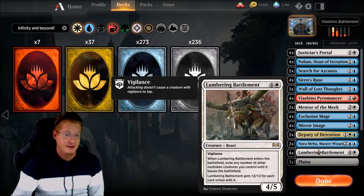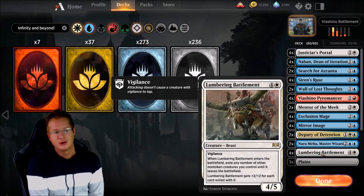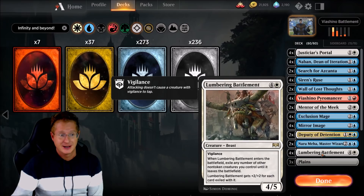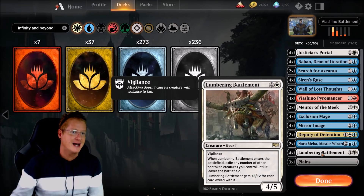Lumbering Battlement — this is a must-have, a card that is just stupid fun to play with. It's a 5-drop creature Beast with Vigilance. When Lumbering Battlement enters the battlefield, exile any number of other non-token creatures you control until it leaves the battlefield; it gets +2/+2 for each card exiled this way. We're mainly focused on that exile trigger. The key is having three of these — you really need three for the infinite combo to take place. That's where Mirror Image comes in.